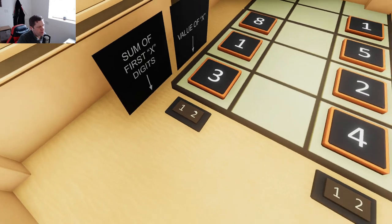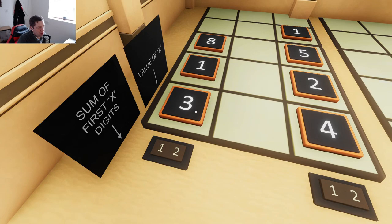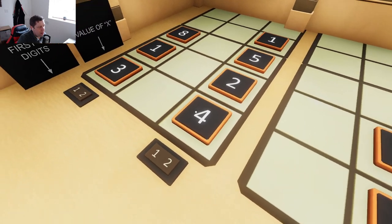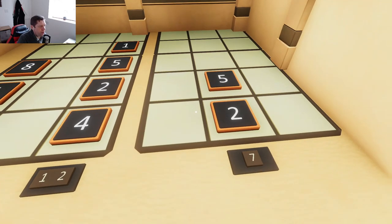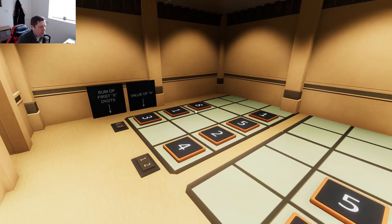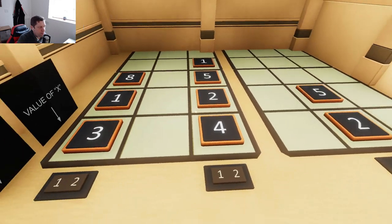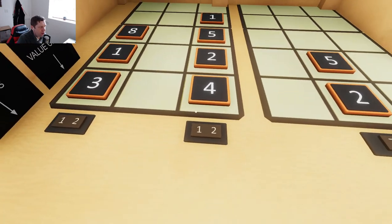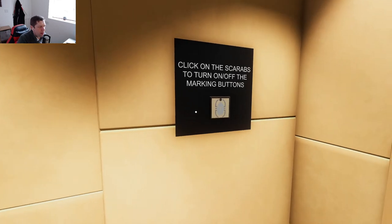So let's have a look. Sum of first X digits is 12. So you've got that and that, and we've got 12 again here. However, this time it's across all of those. What's quite interesting here, though, is it doesn't tell you how many digits there are you need to use — oh, sorry, I totally got it wrong. The first digit tells you how many there are. So there's three there, four there, and two there. Okay, so I overlooked that.